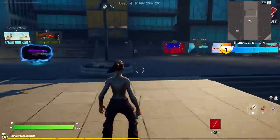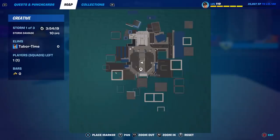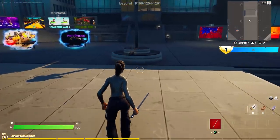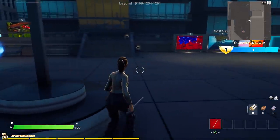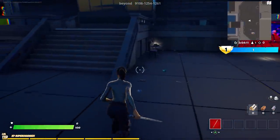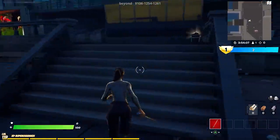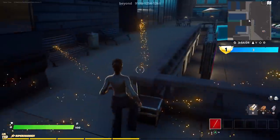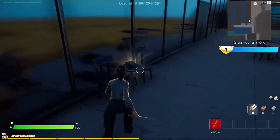This is what your screen should look like — we have to collect 40 of these shoes, which is a lot. This is a pretty big hub. There's a pair right in front of us, and another pair right in front of that. They kind of glow a bit, so keep an eye out — this is going to take a while.